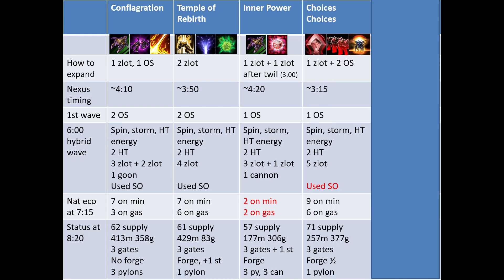For Choices Choices, I used 1 Zealot and Orbital Strike twice. This allowed me to get the nexus up at 3:15. I only used 1 Orbital Strike on the wave because the enemies weren't stronger and didn't produce Brutelings. My army had 1 Zealot more than the others. I also used Shield Overcharge, but I don't think it was necessary. My Econ at 7:15 was really good because of the much earlier nexus. As a result, I had 71 supply at 8:20 with enough resources for 2 more units.